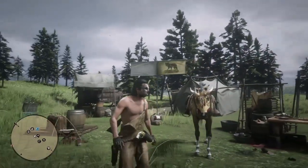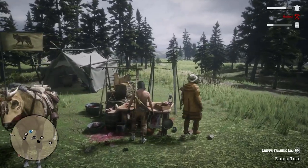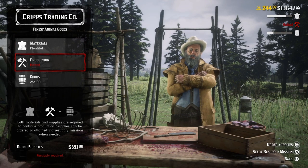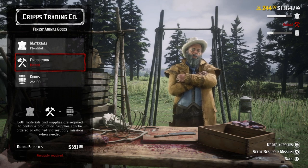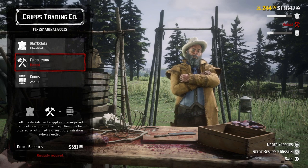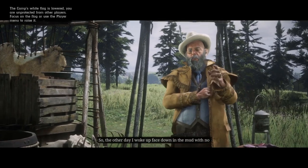Once you get that butcher's table going, the first thing is you want to make sure your production is never halted, so always be on top of your production. Go talk to Cripps, go to the table, look at the production, and start the resupply mission. Never order supplies — it's always better to do the resupply mission, and press and hold X to do the mission so you get the XP, because if you order supplies you don't get the XP.